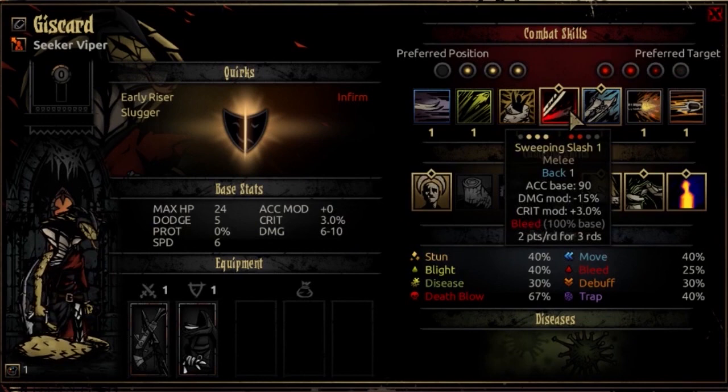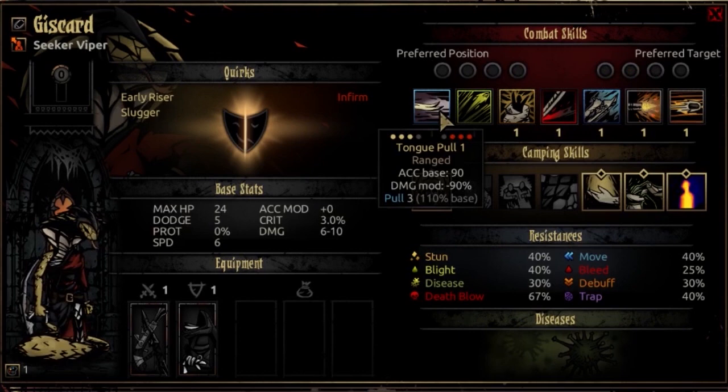Speaking of skills, let's dive straight into her combat skills. Her first skill is Tongue Pull, usable from the 2nd, 3rd, or 4th rank, targeting the 2nd, 3rd, or 4th rank of the opponent. It's a ranged attack with 90 accuracy base and a damage modifier of negative 90%. It pulls the target 3 squares with a 110% base — a pretty potent pull, especially at Opening Resolve where they normally start at 100%, so this is actually pretty chonky.